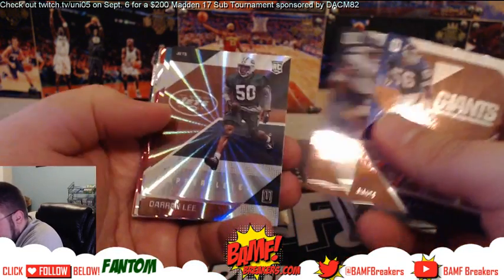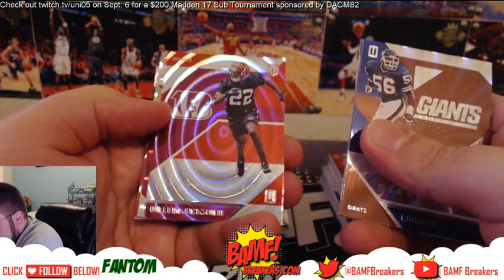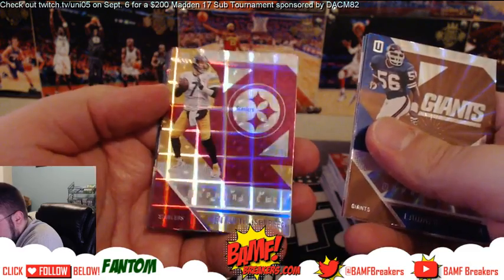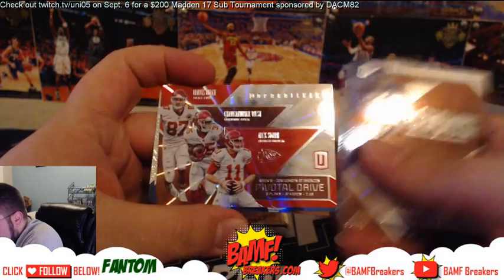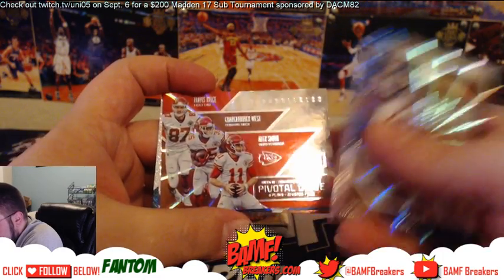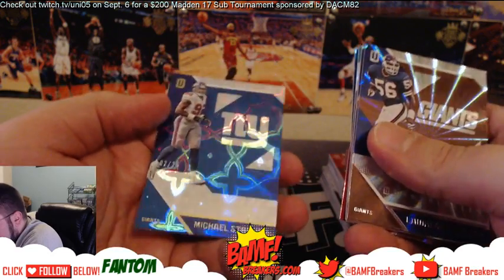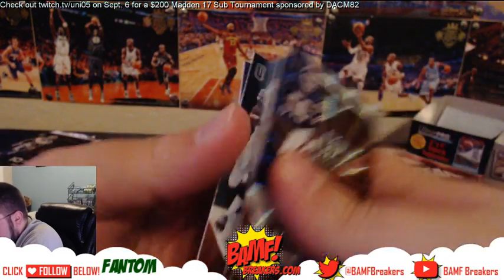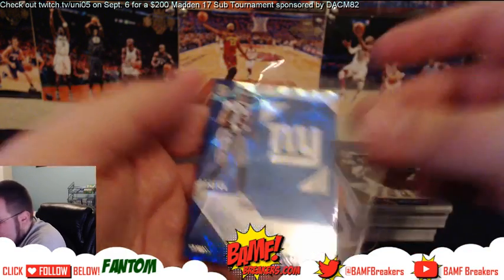LT, Thomas Rawls, Darren Lee, Brandon Allen, William Jackson. Big Ben, Kevin Benjamin. And you got Kelsey, Charcandrick West, Alex Smith. And then — nice — Strahan numbered to 25. And then Nelson Aguilar. Strahan numbered to 25.